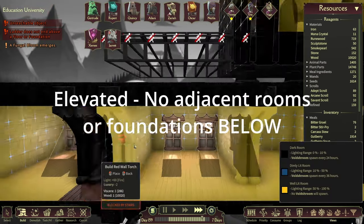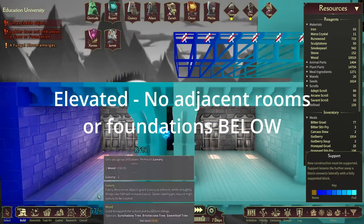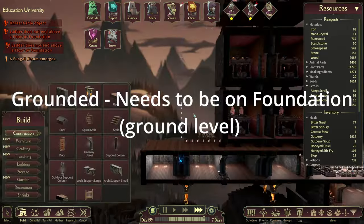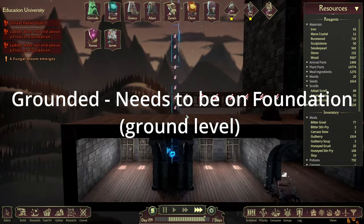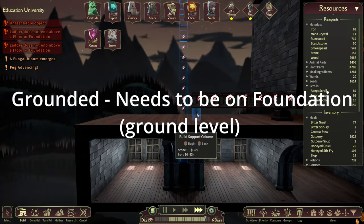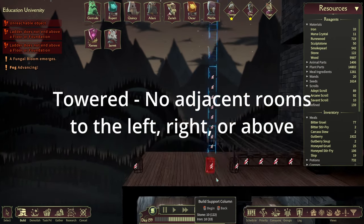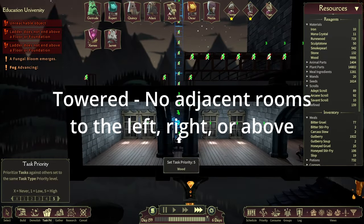First we have elevated. For a room to be considered elevated, it can have no adjacent rooms or foundations below it. Next we have grounded — for a room to be considered grounded, it needs to be on foundation. At the start of the game, the only foundation available is at the ground level just above the mana font, and after that you'll have to research to build more. Next up we have towered — no adjacent rooms can be to the left, right, or above. You'll need to use stairs or ladders to get into this type of room.